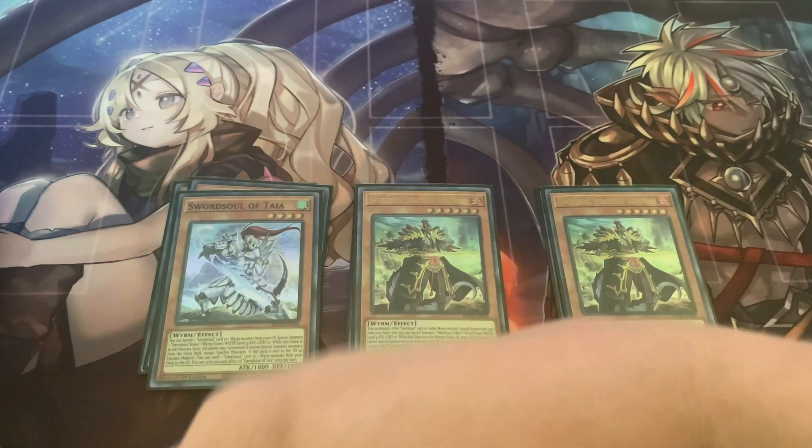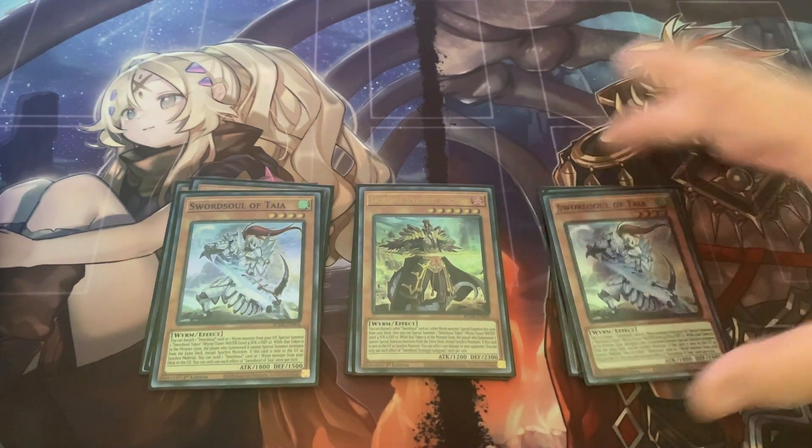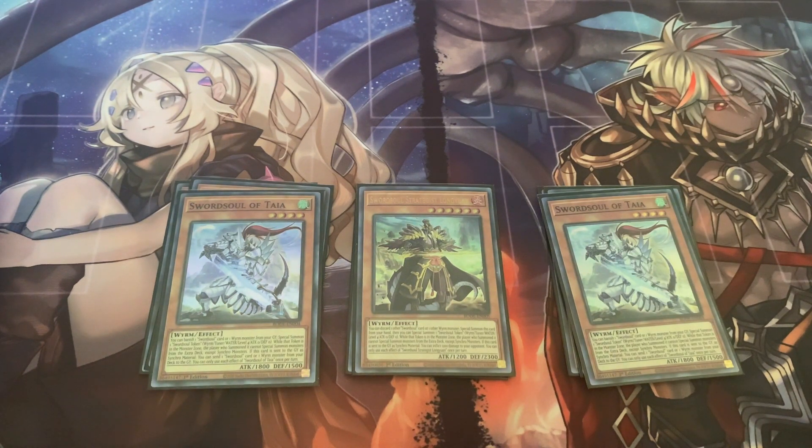Next up, I'm running two copies of Tai Ye. Tai Ye is basically the backup normal summon that I use. You banish a Sword Soul card to summon a token and get you into level 8 plays again. And you can also banish Emergence and that will do a level modulation — you can get a level 9 synchro or a level 7 if you want to play a level 7.